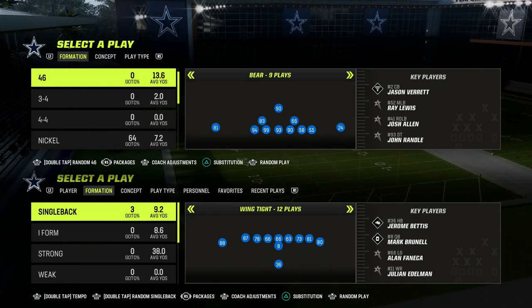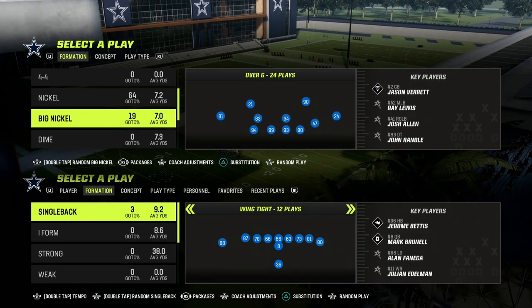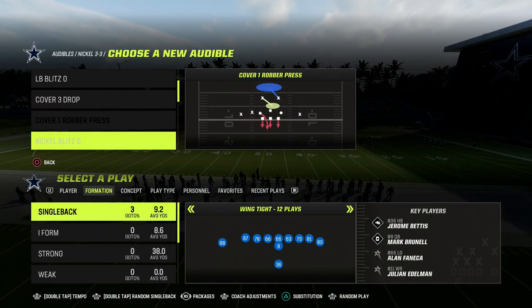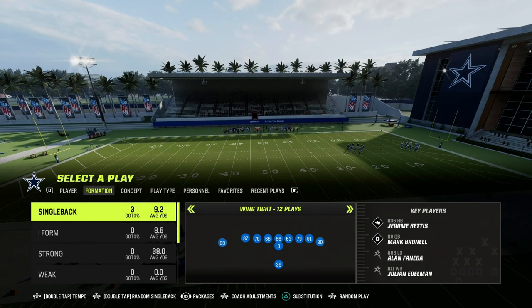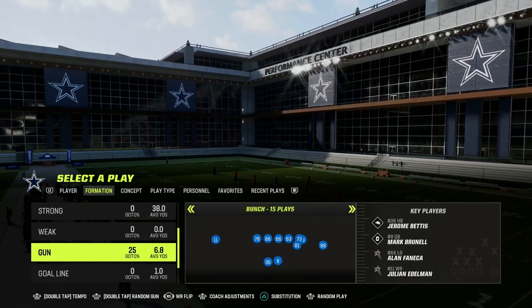In this video, I'm going to show you the number one passing concept in the red zone. All the pros are using this. It's out of the Saints playbook, and it can go really well with our tight offset tight end offense. If you want to get my entire Saints offensive e-book, make sure you join the Patreon. The link to sign up is in the description. It's only $10 to become a member and it gets you access to all of our Madden 23 offensive and defensive e-books, including the Saints playbook.